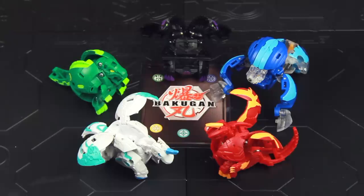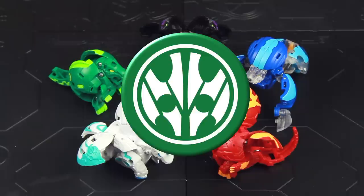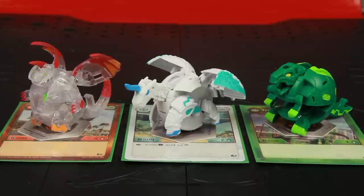The cards that go into your deck come from one of five attributes: Pyrus, Haos, Darkus, Ventus, and Aquos. However, the cards that you can put into that deck are limited to the attributes found on your team of three Bakugan.